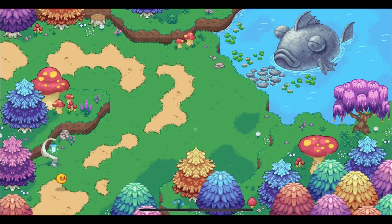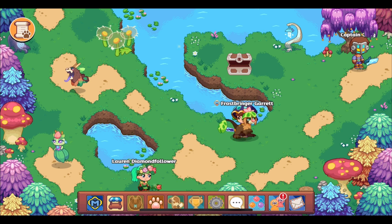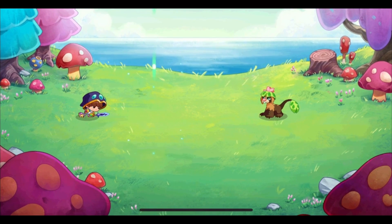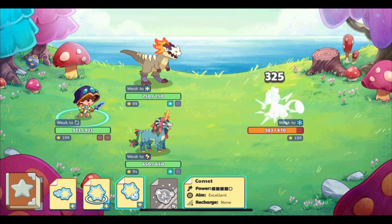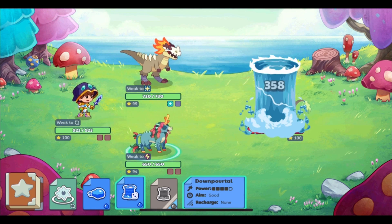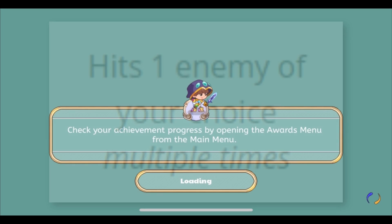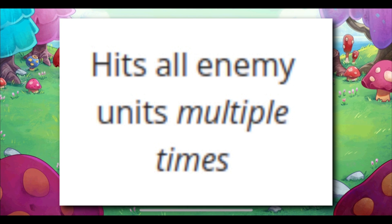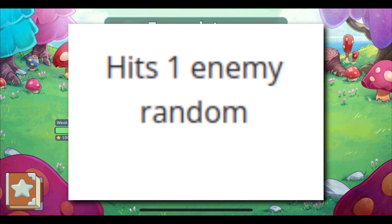First things first, we're going to talk about probably the biggest topic here: spells. There are currently spells that can be cast from nine different elements, but I'll go more in depth on elements later. For now, I'm going to focus on the new spells. There are five different types of spells: single, area of effect, multiple, area of effect multiple, and random. Single spells hit one opponent one time. Area of effect spells hit all opponents one time. Multiple spells hit one opponent multiple times.